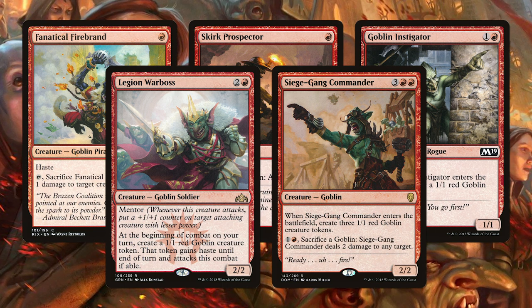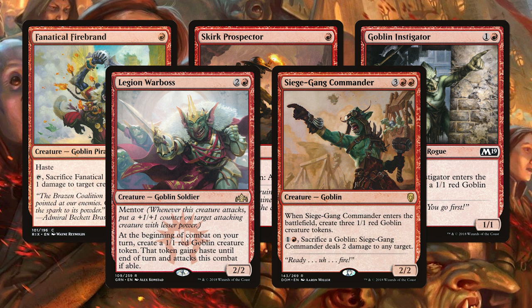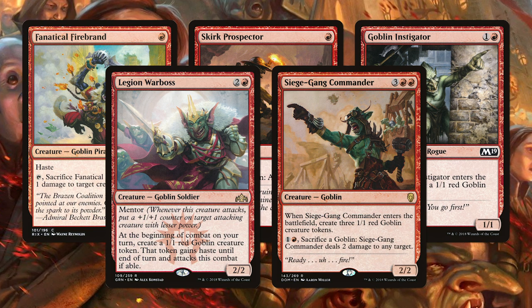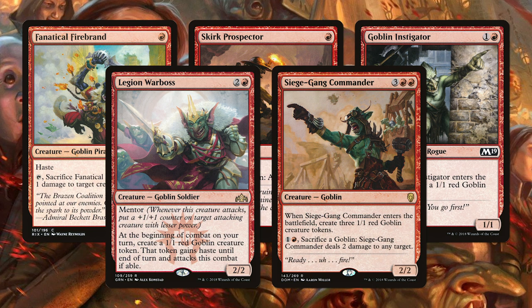Of course, if you plan to do that be careful as Wrath effects are ever present in standard and can very easily blow you out of a game if you go too all in. At 2 mana we have Goblin Instigator, another easy include as it's basically two Goblins for the price of one. You are trying to secure the game as quickly as possible so spitting out extra creatures and going wide is really perfect for this deck. They are only 1/1 Goblins but that doesn't matter too much as you're just trying to get as many Goblins as you can as quickly as possible.